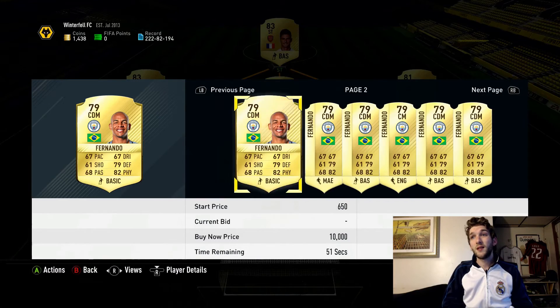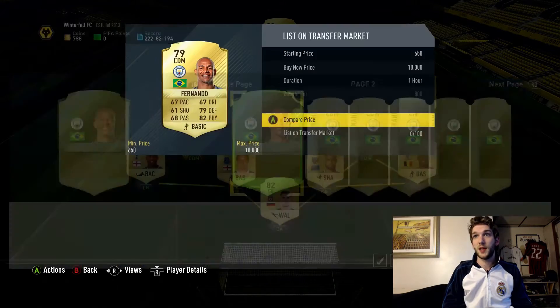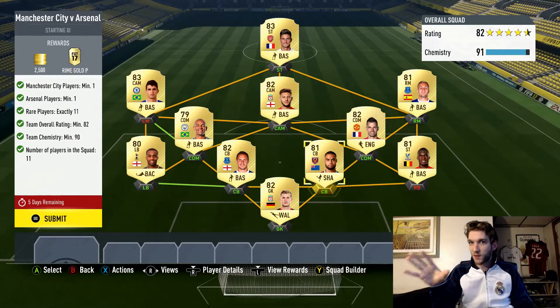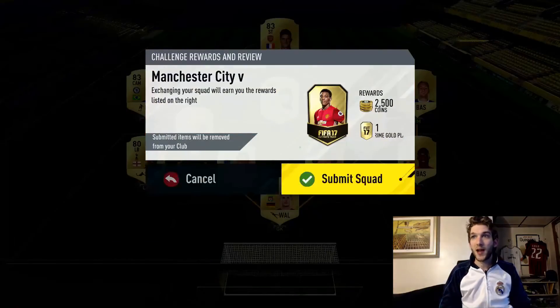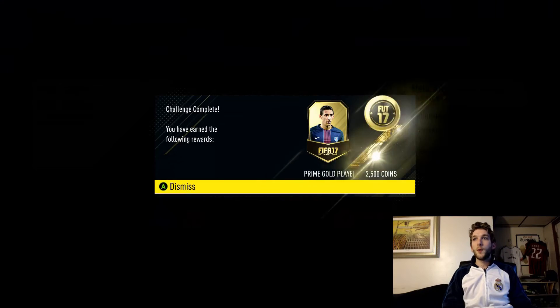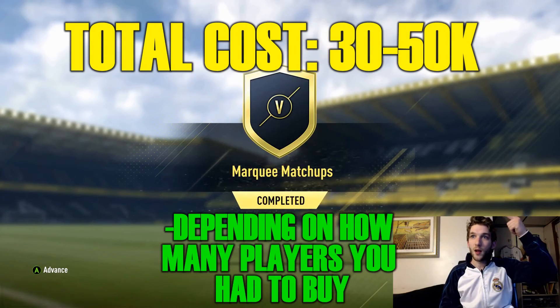Some Man City and Arsenal players are going for 1400 coins — there's even one with no bids at 650 coins, so I'll bid on it just in case. This one is a little bit more expensive than the others we've put together. Let's submit this and get our last pack — 2500 coins plus a pack.